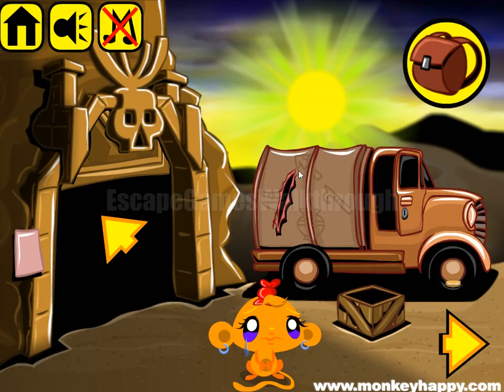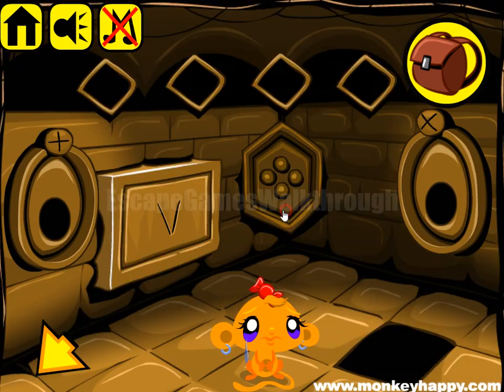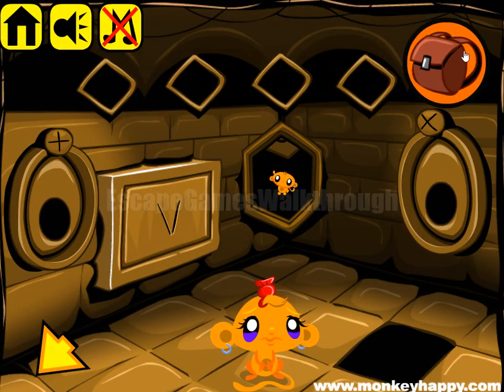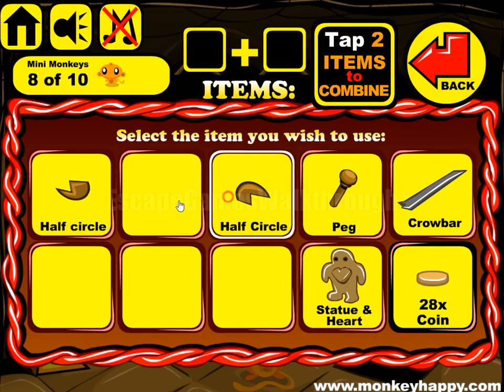Let's look at this track. We have a spike, hook, waist, and something else visible. So let's select these images: spike, hook, waist, and this image. We have found the second part of the button.